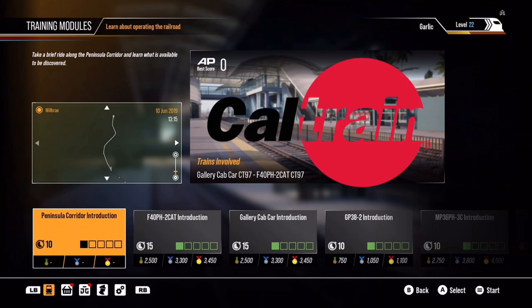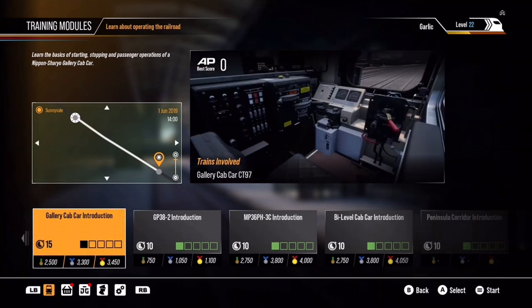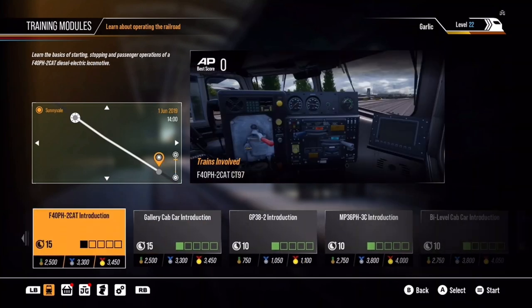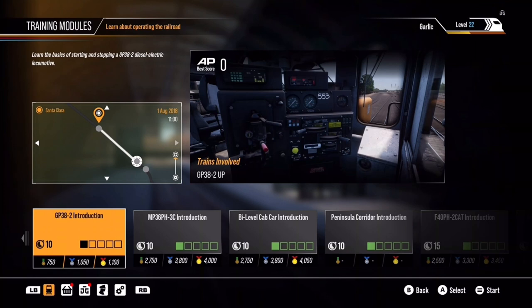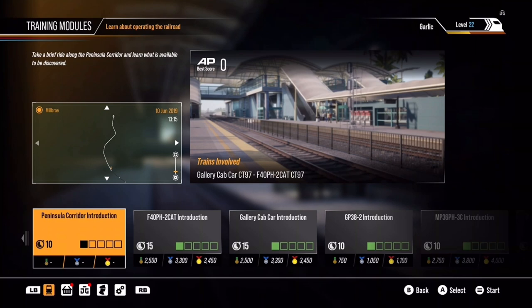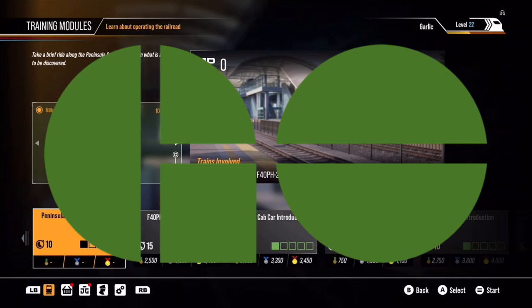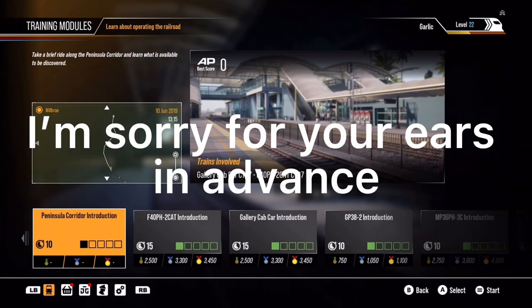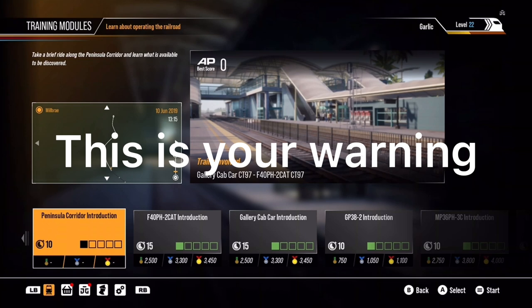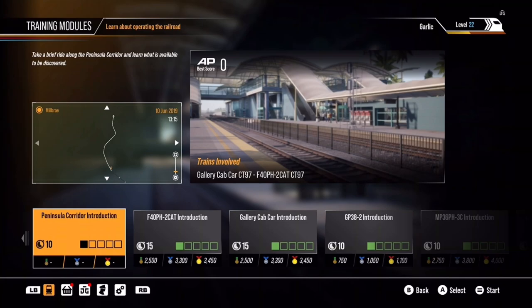We are in the Caltrain Peninsula Corridor, and today we're doing the Peninsula Corridor introduction. We'll probably be going over a few scenarios but not all of them. I specifically bought this DLC because it has the Bombardier Bi-levels, which of course operate on GO Train. All that chit-chat aside, let's dive right in.